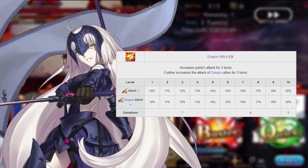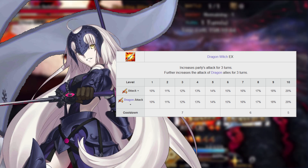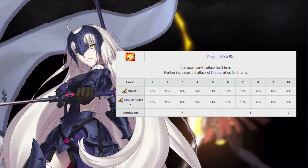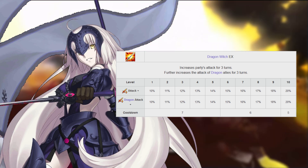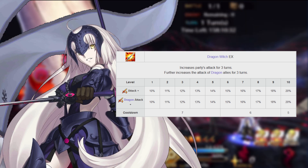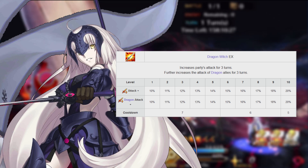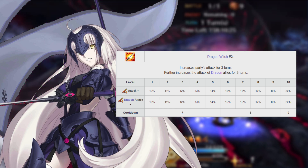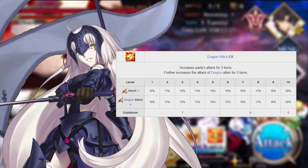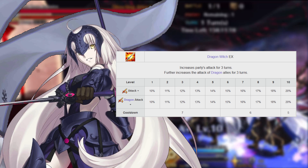Jalter's second skill is Dragon Witch, Rank EX. This increases the attack of all allies including herself by 10 to 20 percent, and also further increases the attack of dragon-type allies by another 10 to 20 percent. You're mainly going to be using this to pump up Jalter's damage by that 20 percent for three turns. It synergizes well with Self-Modification, and since these skills share the same cooldown, you're going to want to use them in tandem whenever you can. Max this skill second.